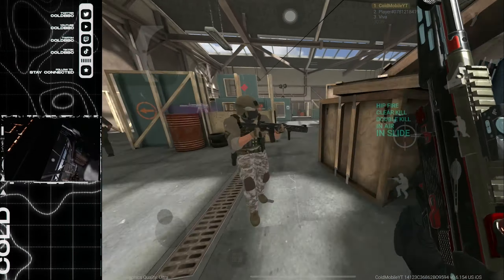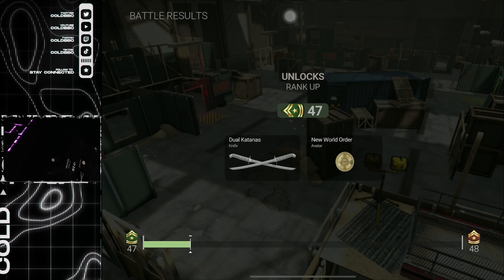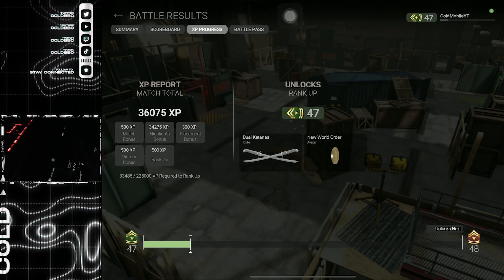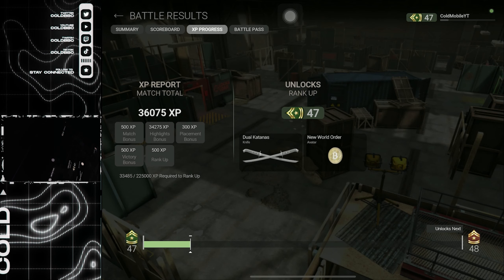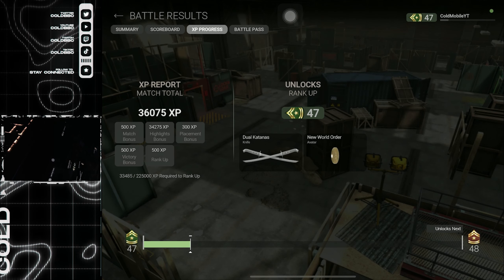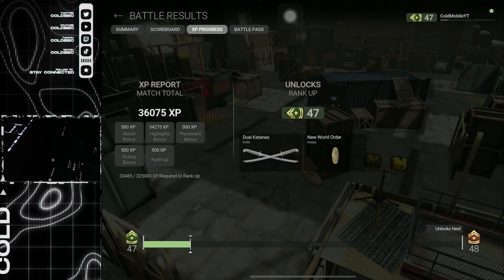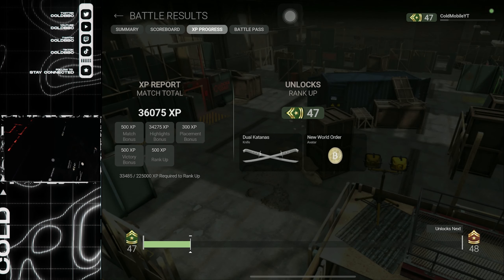The tip is: if you see a bot aiming at you, just hide behind something for a second and focus on another target. Let's see the final results — I leveled up and got around 36,000 XP. If you multiply that by two with double XP, that's around 72,000 XP, which is absolutely insane. Just make sure to have your weapon XP tokens activated — I forgot to activate mine this game.